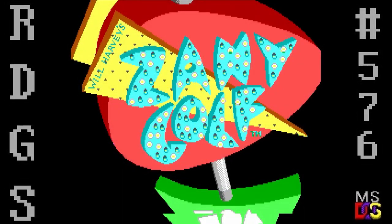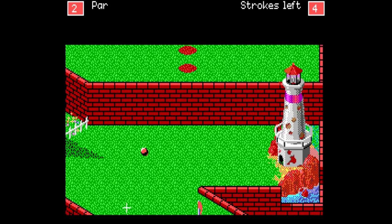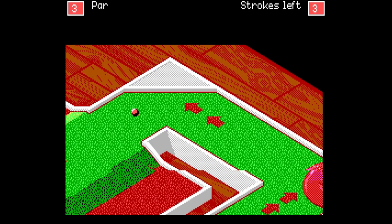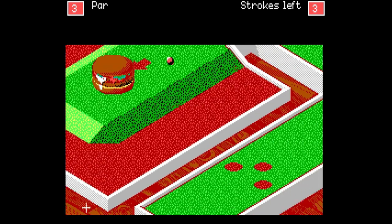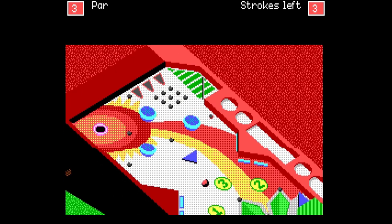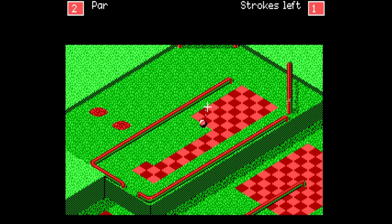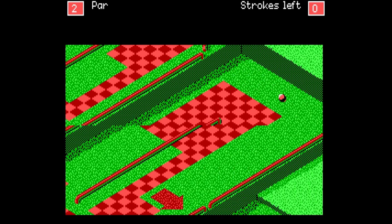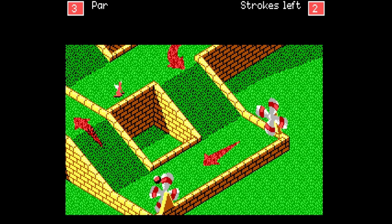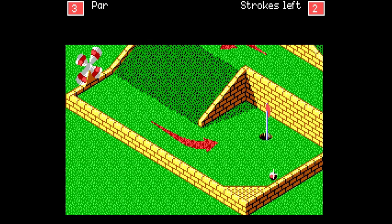Number 23: Will Harvey's Zany Golf — the original mouse-driven mini-golf game. You'll soon forget about the dated graphics and sound, because that simple mouse-controlled system for hitting your ball is utterly timeless, and the inventive and zany courses remain as entertaining as they ever did. Ever wanted to play pinball with a golf ball? How about putting one under a giant bouncing hamburger? Or defying physics entirely by controlling the ball with a mouse on certain surfaces? Some games are delectable in their simplicity, and you'll be putting your way to glory in Will Harvey's bizarre world of zany golfing goodness.